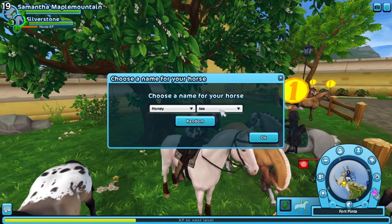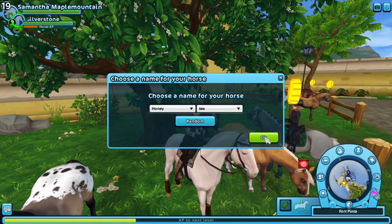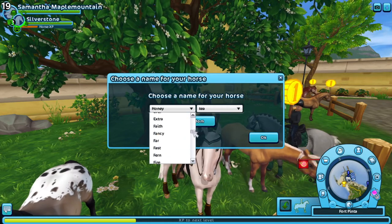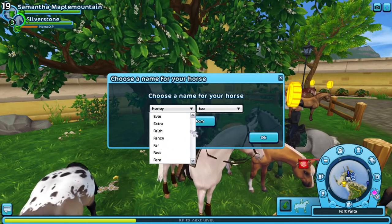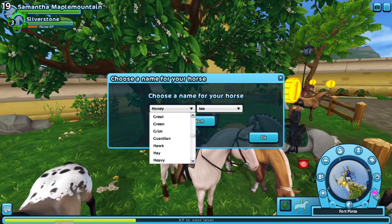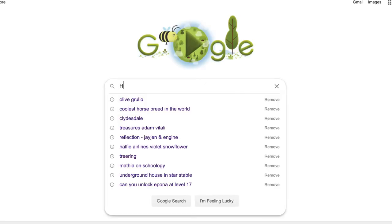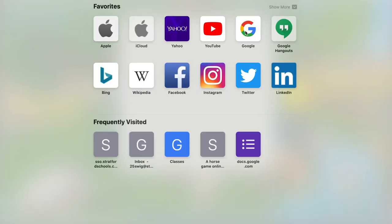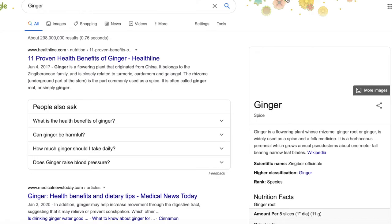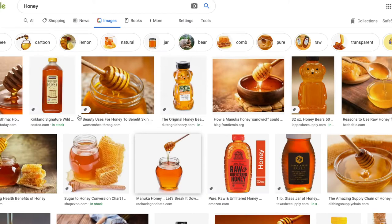I chose the name Honey Tea for her because I love honey and tea. This horse is too dark for lemon tea, and the name Honey Tea just fits. The shading is really dark and it reminds me of honey — if you go to Google, ginger is a darker color but honey is just that warm golden color she is.